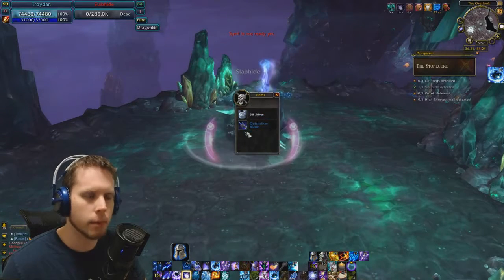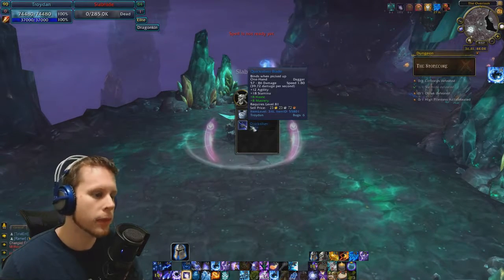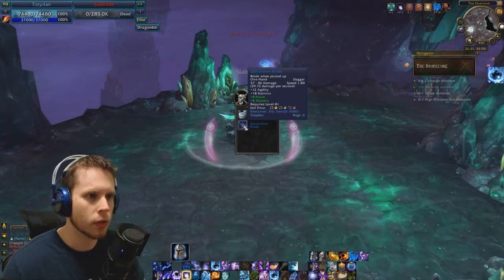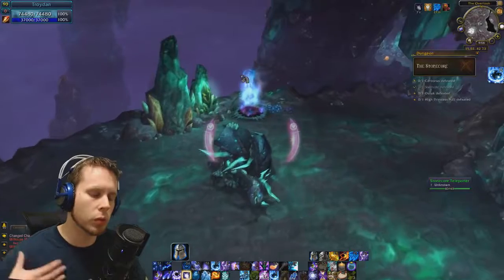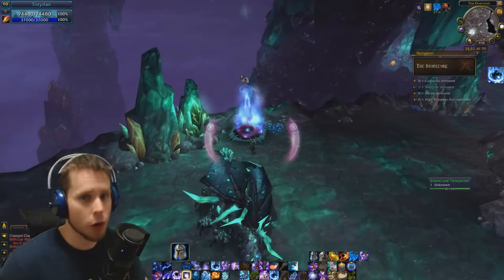And it didn't drop. No surprise. This is what would happen — it would drop here. So I get the Quick Silver Blade. Woohoo, I have so many of those. As I say, this is where it would drop if it dropped. But it didn't drop.